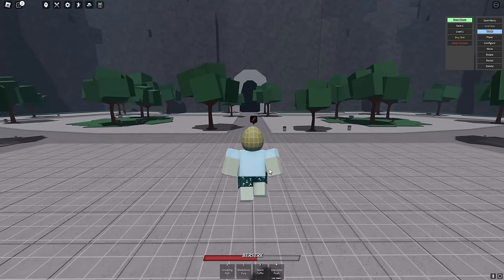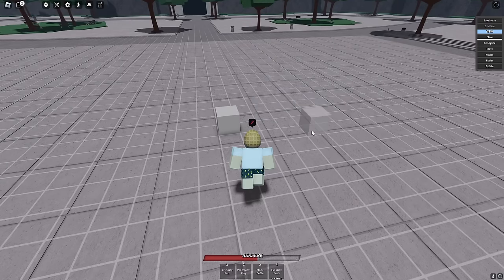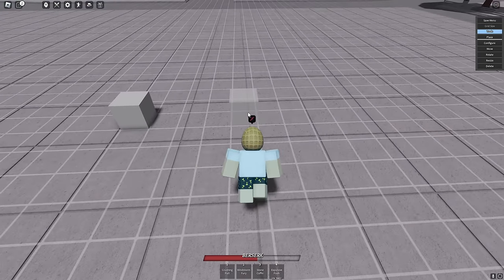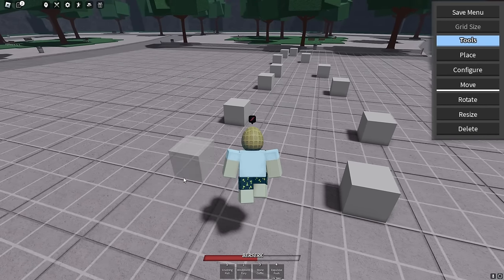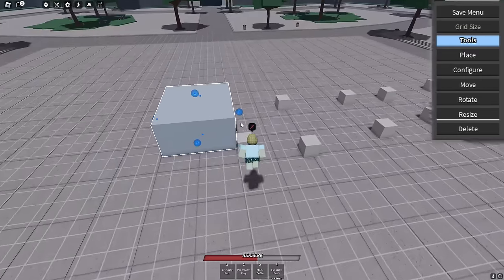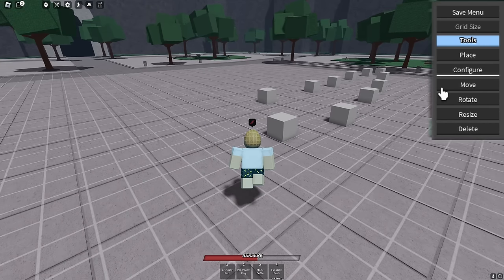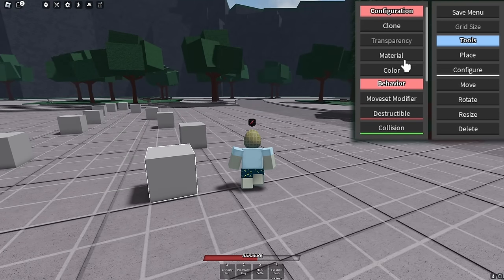What I remember from before is you could place as many items as you wanted but it would only save up to a certain amount — that personally screwed over one of my projects. Now you can place blocks individually with a grid on the ground as a guide. You can move the block wherever you want, rotate it — this is exactly like Roblox Studio — and you can resize very accurately, making a little block into a long big wall, or just straight up delete it. You can also clone it and place more if you want.